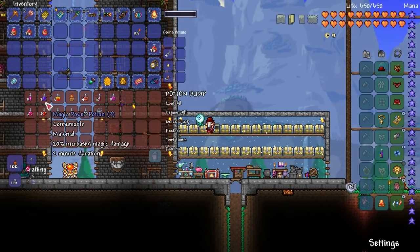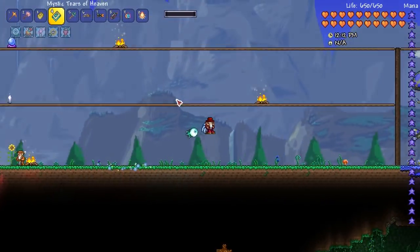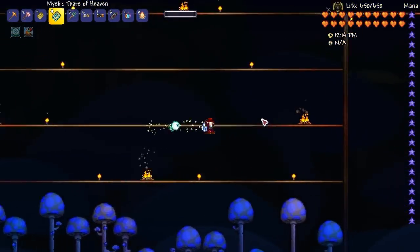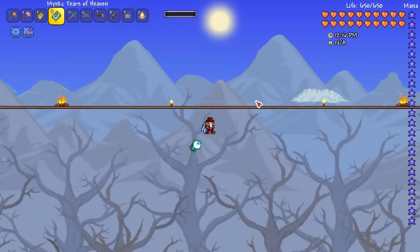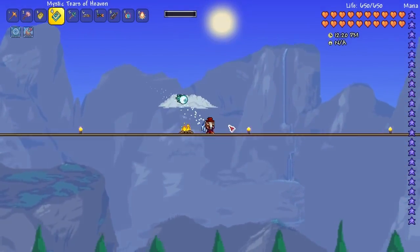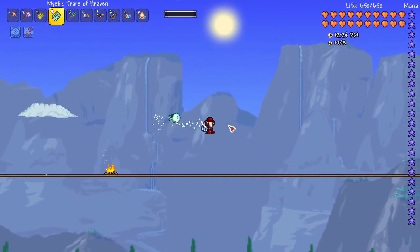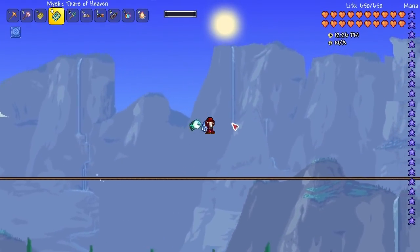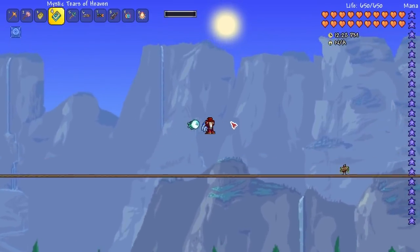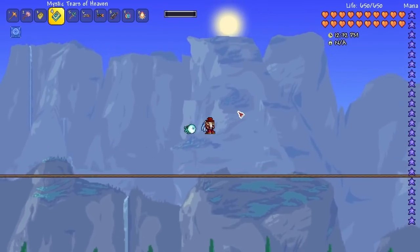I've got all my potions in here. I made a potion dump because I was getting kind of sick of having them all in my inventory. I need a space where I can dump them all because there are so many of them. I don't know whether the item we're going to get is a 100% drop rate. I only have one prepared, because I was meant to do it yesterday and then I forgot about it — I was going to do it before the Moon Lord but completely forgot.